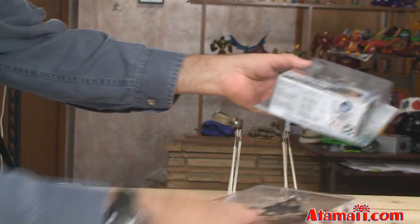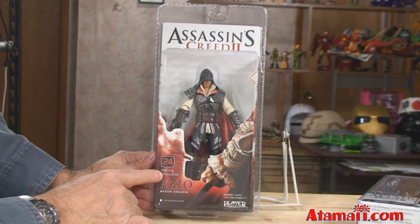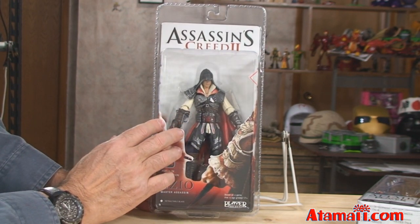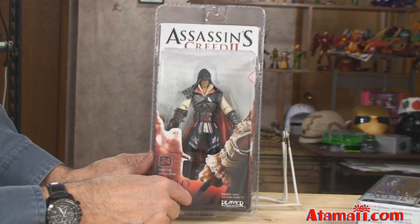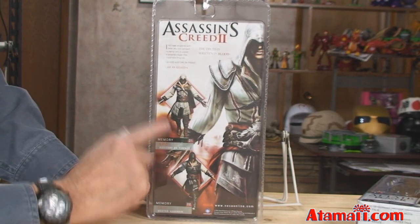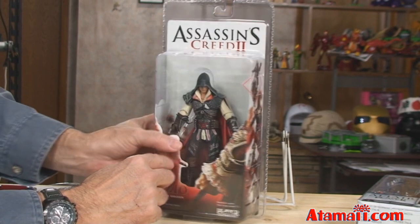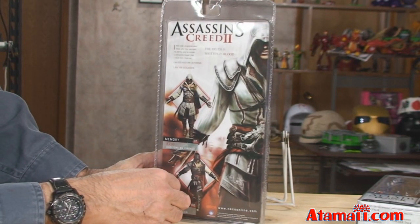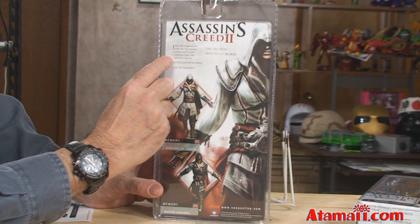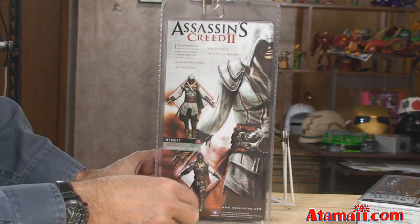Let's look at Ezio. It says 24 points of articulation - that's good to hear, because NECA does make highly detailed figures, but often in those details it's hard to get the articulation and the playability. Sometimes it's hard to do both. On the back, there are two versions of Ezio - a black or a white. I've got the black version. These are about $14 in stores. And on the back: 'I will seek vengeance upon those who have betrayed my family, only to uncover a conspiracy bigger than I could have imagined. I'm Ezio Auditore di Firenze. I am an Assassin.'